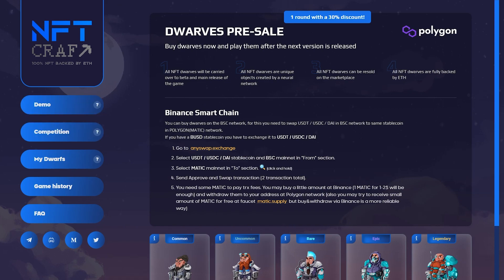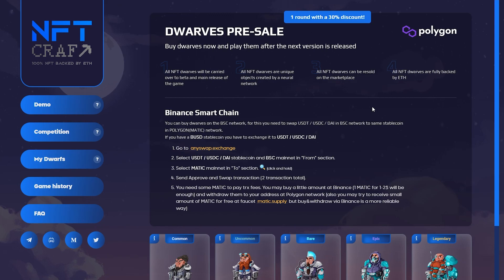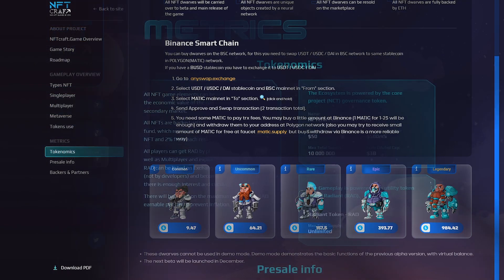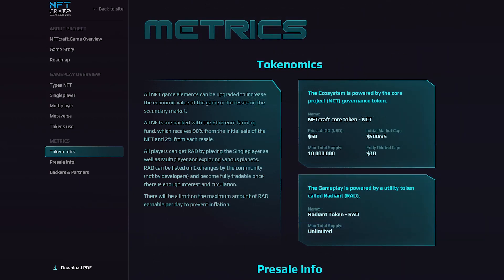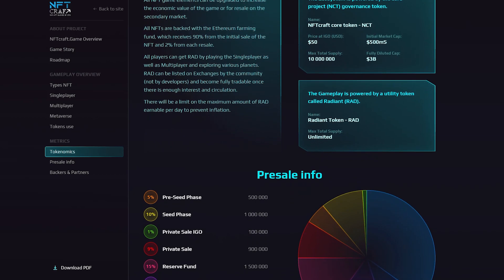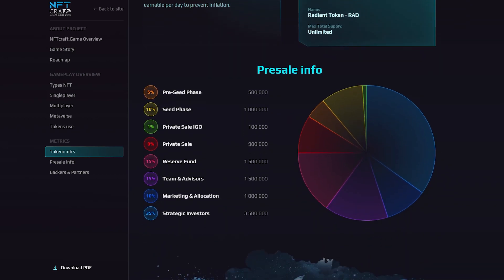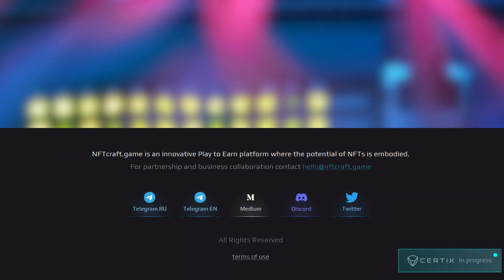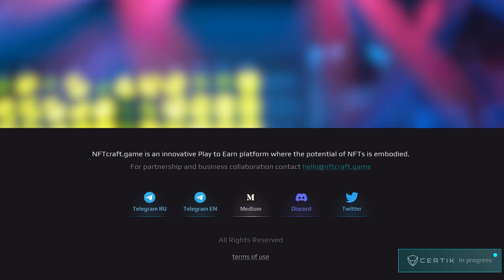Remember that in this game there are different strategies for pumping gnomes — temporary and powerful with the help of rubies, and permanent and average with the help of shining or virtual dollar. The more you pump your gnomes, the faster they will extract resources. NFTcraft welcomes all new users and will be happy to add a section on their rewards to their tokenomics. The referral program is already under development and will be announced on the official channels of the project in the near future.